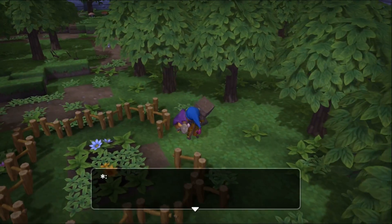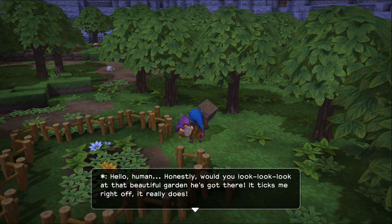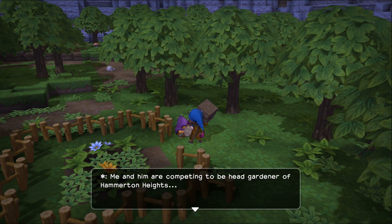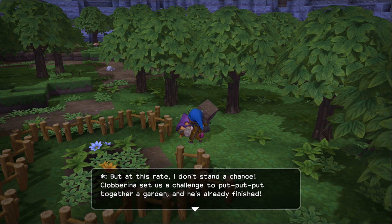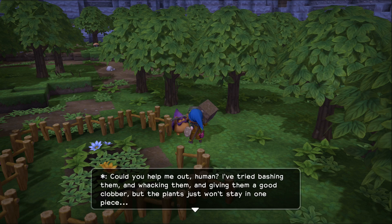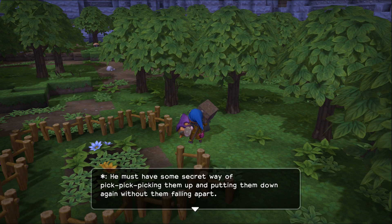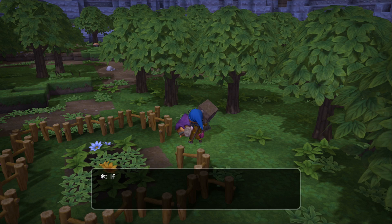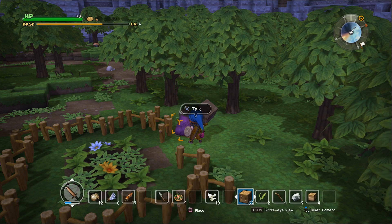Who's gonna show me how to make a shovel? Hello, human! Honestly, would you look at that beautiful garden he's got there? It ticks me off, it really does. Me and him are competing for head gardener of the Hammerton Heights. But at this rate, I don't stand a chance. Clobberina set us a challenge to put together a garden, and he's already finished. Could you help me out, human? I tried bashing them and whacking them and just giving them a good clobber, but the plants won't stay in one place. He must have some secret way of picking them up and putting them down without them falling apart. If you can figure out his secret, then help me to make a garden just like his.